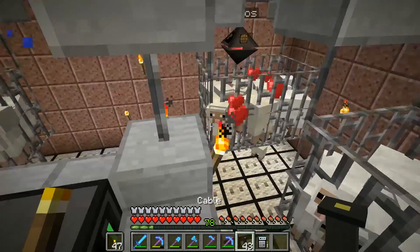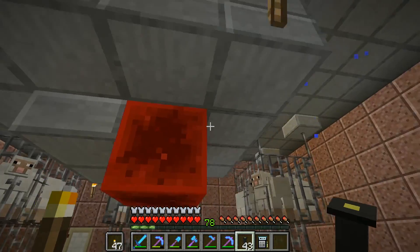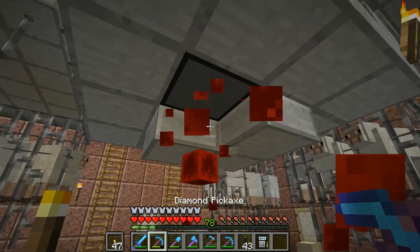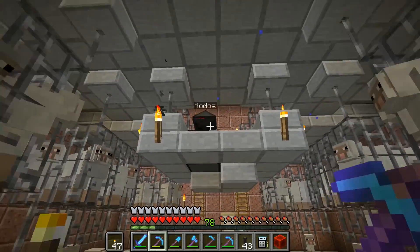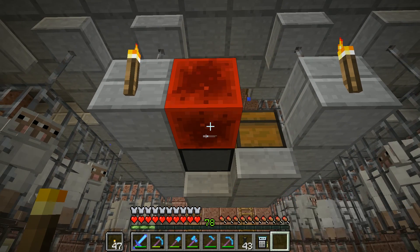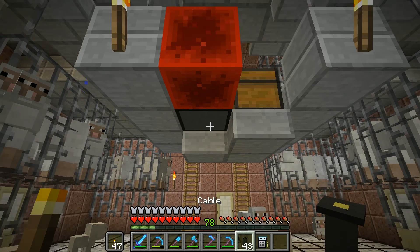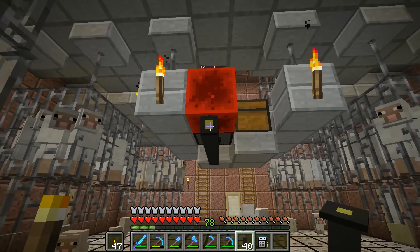Let me go ahead and wire up some cabling here. Actually without that being accessible, that's okay - let's just put this redstone block back there and bop, bop, bop, bop, bop. I've got some extra capacitors here so we can just line those up.